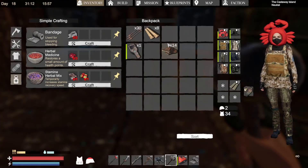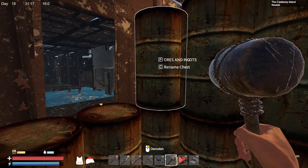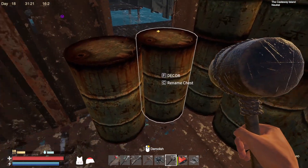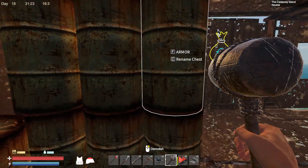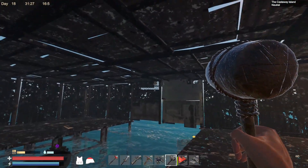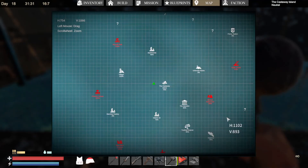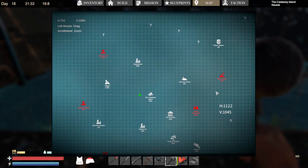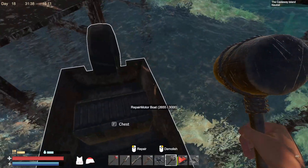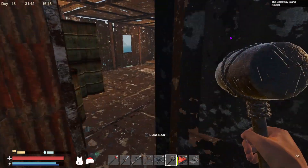So what we did off camera: we made the submachine gun and stored it. There is a new update where you can label all these chests and know what you're looking at. We built our roof on top of this, we went to Neptune, looted Neptune a little bit - 36% of Neptune, the little sunken ship - found some goodies.